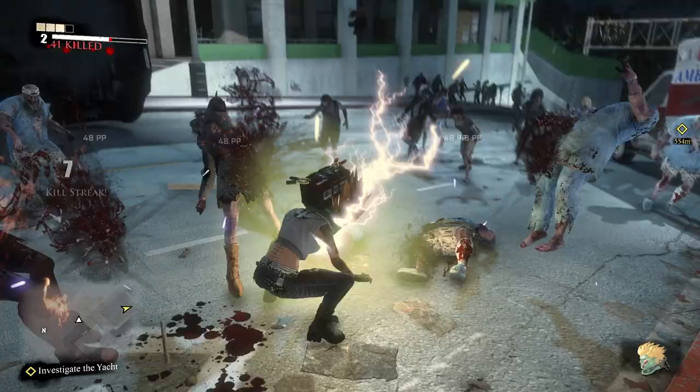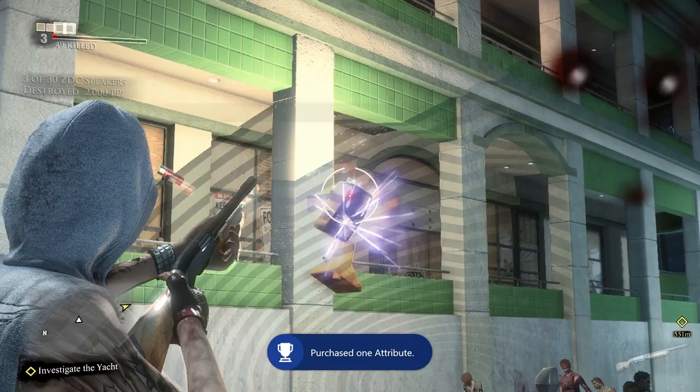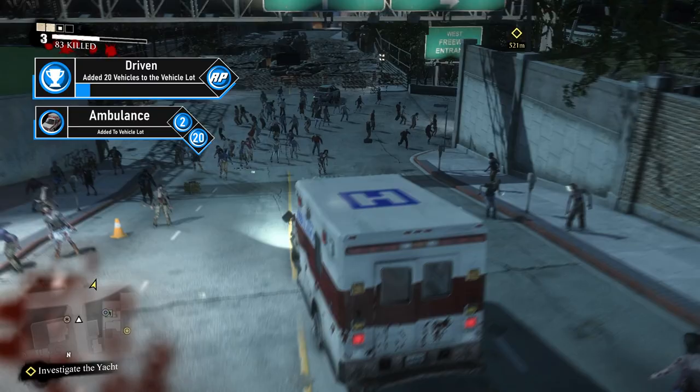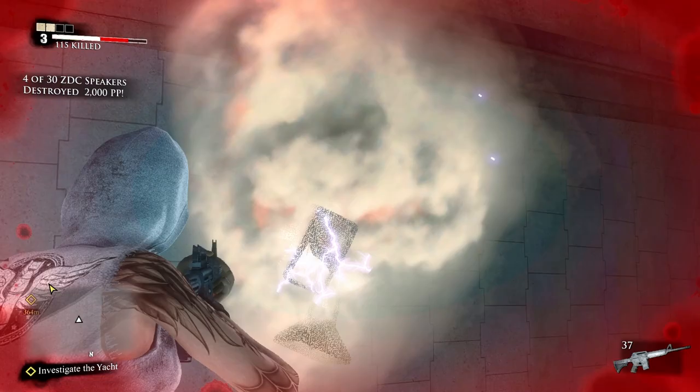Work towards your main objective marker in Central City. Use the heavy attack with the Roaring Thunder to clear zombies as you work your way south out of Sunset Hills. When you get close to the ambulance, turn left and shoot ZDC speaker 3 of 30. Continue using heavy attacks on the Roaring Thunder on nearby zombies — avoid the firefighter zombies, they're far too strong at the moment. Once your Roaring Thunder breaks, double back to the ambulance and get inside. Drive south and to your right to get down to the highway, then cross and shoot the fourth ZDC speaker.